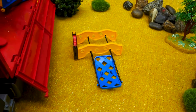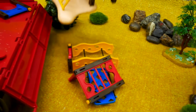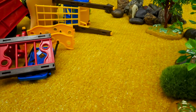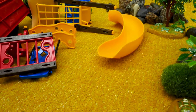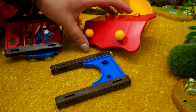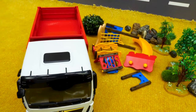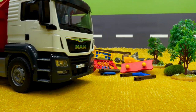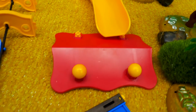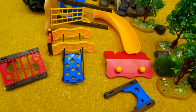Here is a swing. A metal bar climber. And that is a rope climber. And look, here is a slide. And a roof. What will we make? Did you guess? We are going to build a children's playground. Slide. Roof. Swing. Let's start to build it.